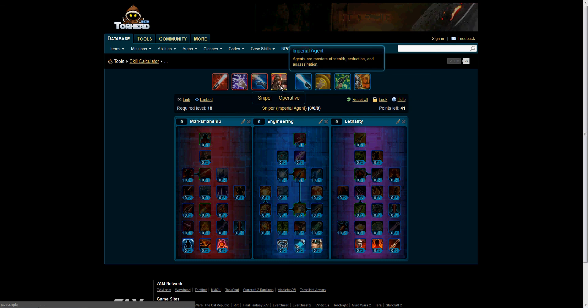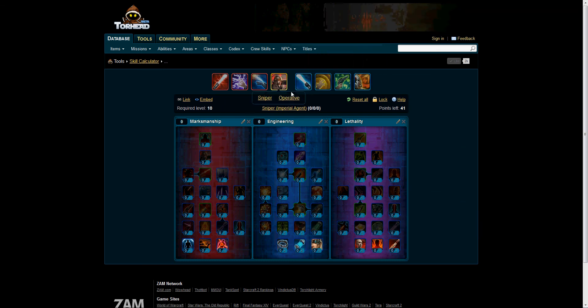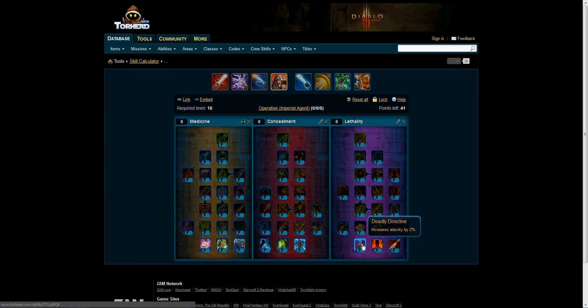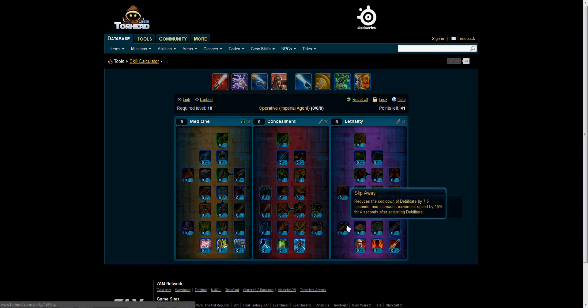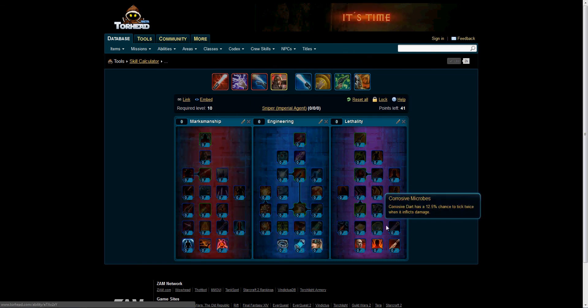You guys know I've talked about it before — the similarities in the Imperial Agent with the Operative. So you have Deadly Directive, Lethality, and Razor Edge in the Sniper, and if we go to the Operative, we also have Deadly Directive, Lethality, and Razor Edge. Pretty much everything is very similar, as you can see.